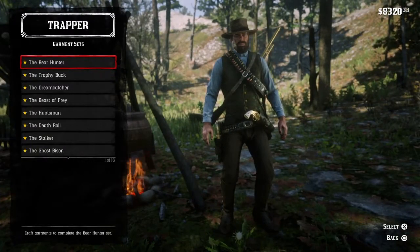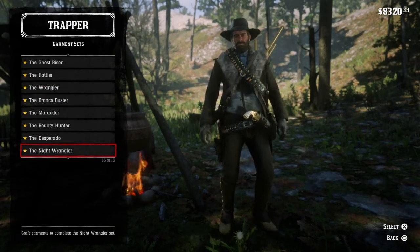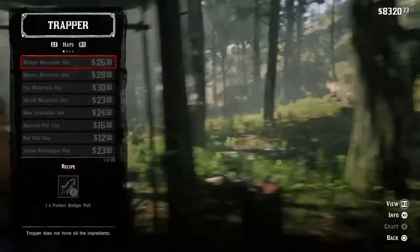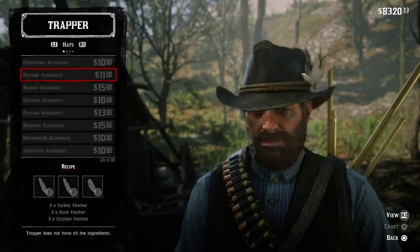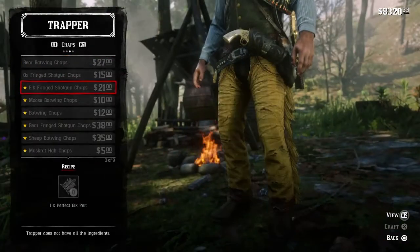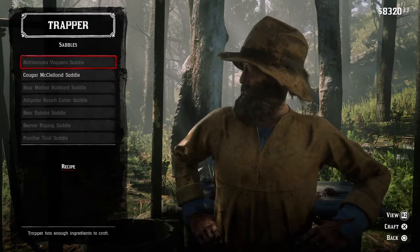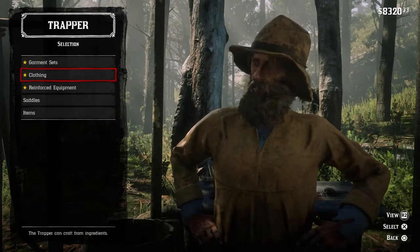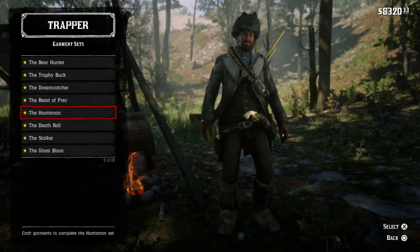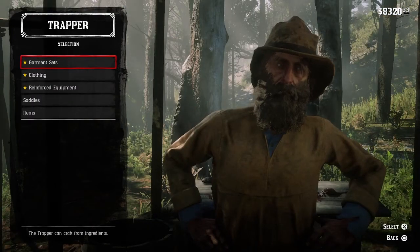If you go here you can see the Bear Hunter, Huntsman, Wrangler categories — reinforced equipment, clothing. There's a hat and something from the beaver he can make — saddle, cougar, dreamcatcher, Beast of Prey, Huntsman — something he makes out of the legendary things that we sell him.